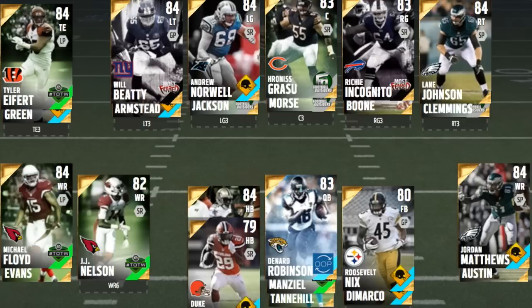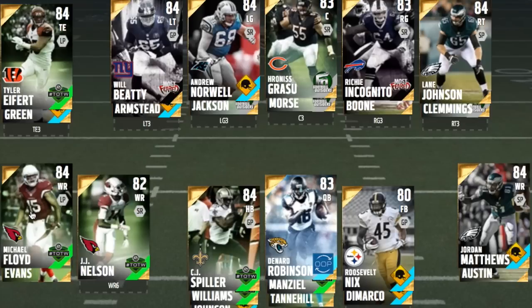Cardinals receiver Michael Floyd just had a card release. On a budget, we're going to get this card for 7k. His catching stats are very good: 94 spectacular catch, 91 catch in traffic, 92 release, and 89 speed. He is a very good run blocker as well — if you like to run tosses, he'll be able to get CJ Spiller, Duke Johnson, or Drie Archer open if you like a silver.